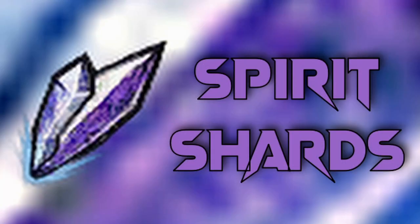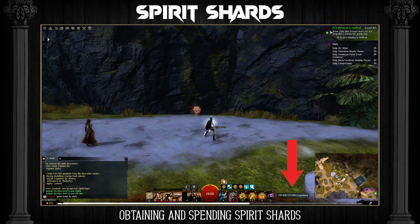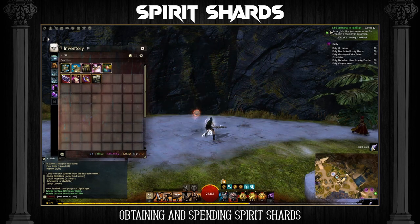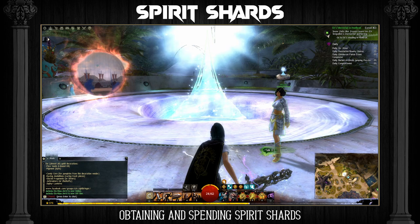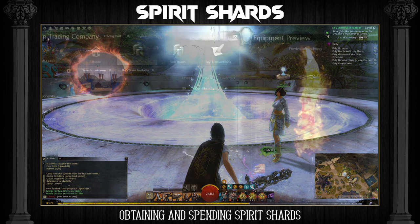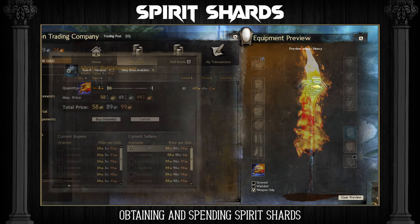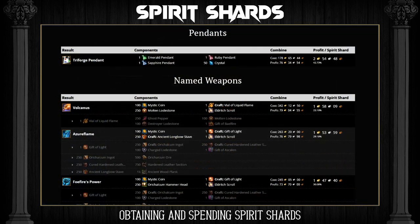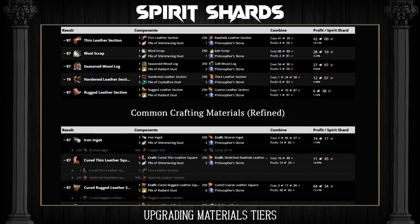Spirit Shards are obtained when you level up after reaching level 80 with your character. You can also use Tomes of Knowledge on a character at level 80 to get more spirit shards. Spirit Shards can be used to buy items from Yanni who is next to the mystic forge in Lion's Arch. These items can be used in the mystic forge to create other items that sell for a lot of gold, such as named exotic weapons, mystic weapons and pendants. Spirit Shards can also be used to upgrade material tiers. This is very easy to do and doesn't cost a lot to get started, although it can take a long time to make a lot of gold this way.